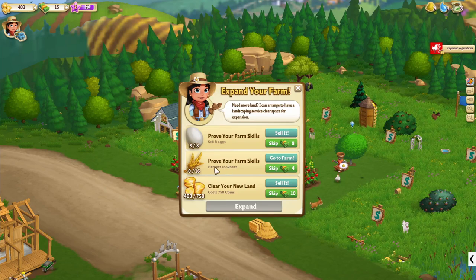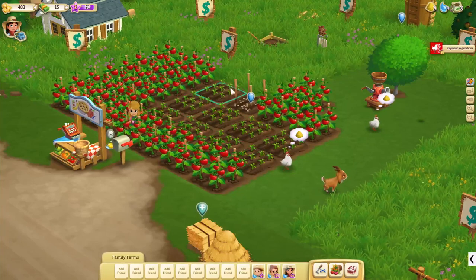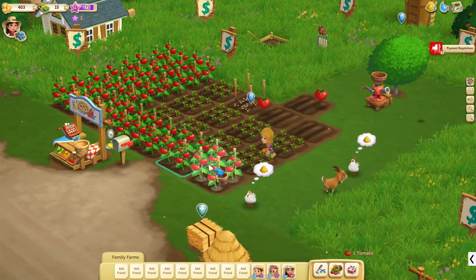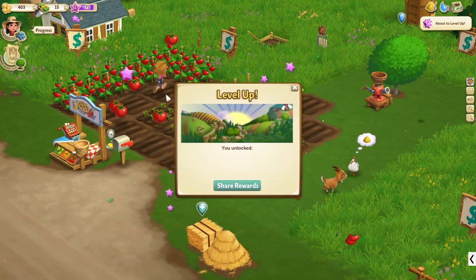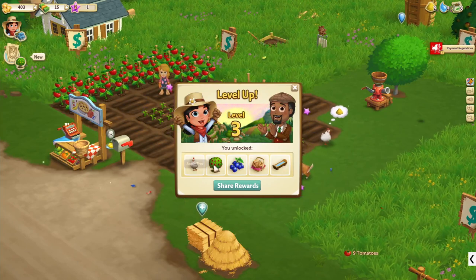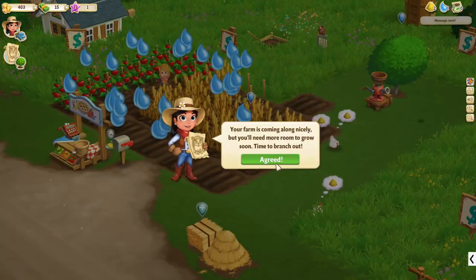Sell 18 eggs, harvest 16 wheat, clear your new land. I have nine wheat and I need a little bit more. Let's harvest these. Level up! I got a lot of blueberries, apple scones, a water trough, an apple tree, and a white chicken. That's nice — level three! That's awesome — you get a lot of rewards it seems like.